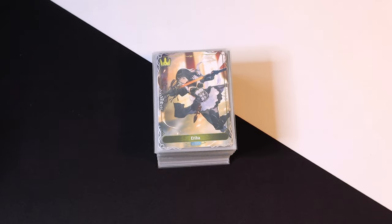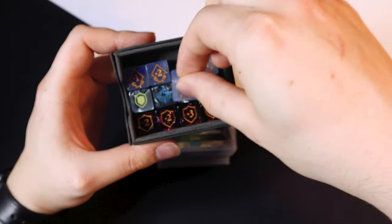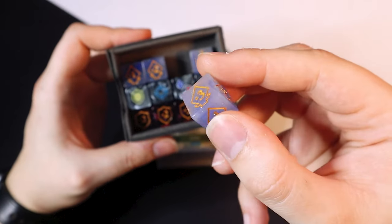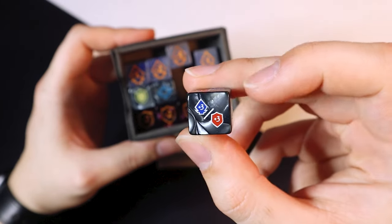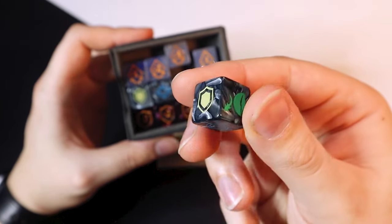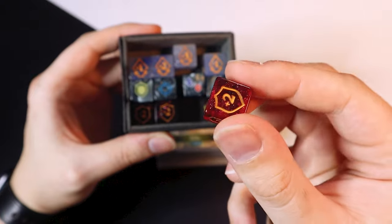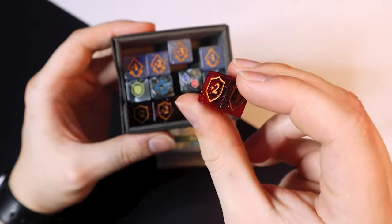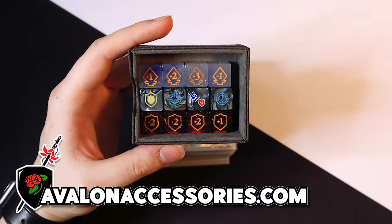Before we get into the deck profile, I wanted to quickly talk about these dice I got from Avalon Accessories. These dice are really helpful for keeping track of the stats that all my followers are getting. They even come with a plus three-three and a little shield for Ward. I'm a really big fan of the ruby translucent color. They also make Vanguard dice — really high quality. Check out the link in the description below.